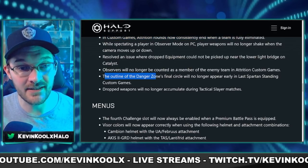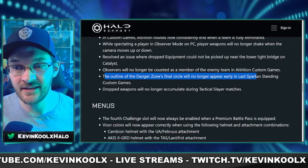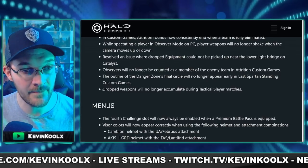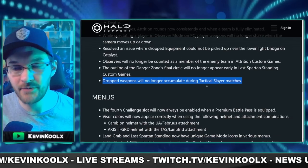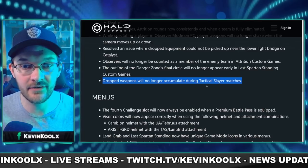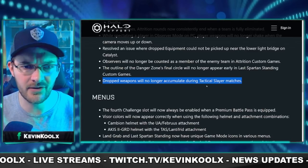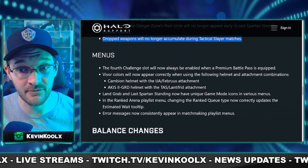The outline of the Danger Zone's final circle will no longer appear early in Last Spartan Standing in custom games — another big improvement. Dropped weapons will no longer accumulate during Tactical Slayer matches. My assumption is it'll work the same way as in Last Spartan Standing, where dropped weapons just disappear. In Tactical Slayer, everyone spawns with the same weapons, so there's no reason for weapons to pile up on the ground. Good quality-of-life improvement.